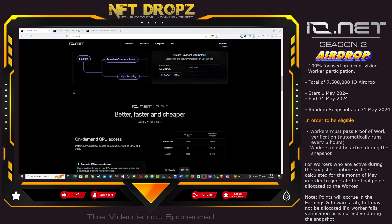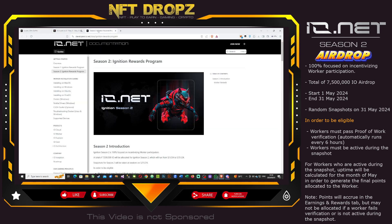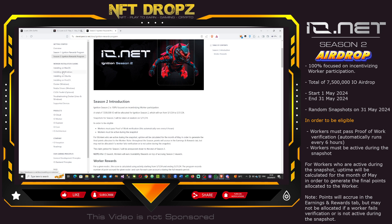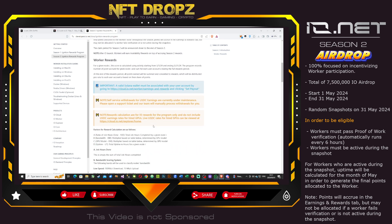The points will appear in the earnings and rewards tab, and you won't be able to claim those points until you're verified at the last snapshot. There's more information on the Twitter post. Also note that after io.net launches, workers will earn availability rewards on top of the Season 2 airdrop rewards — so there's more to earn beyond just the airdrop.